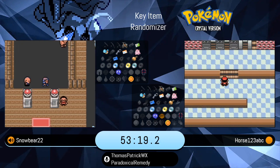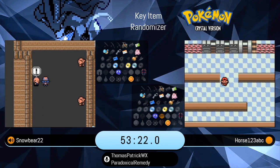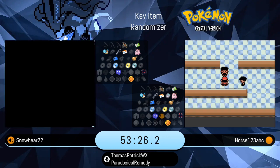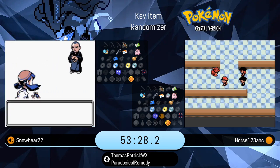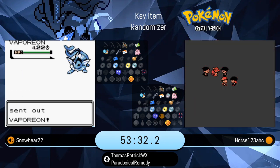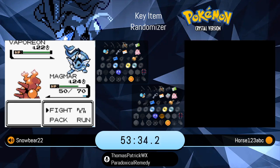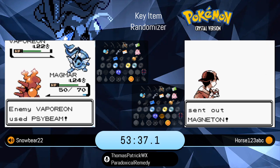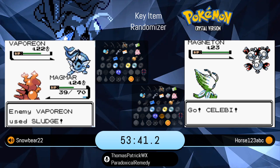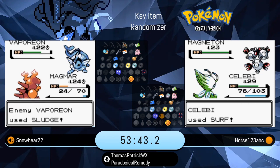I do like Sandslash — 100 attack, 110 defense. Thankfully I at least had the Dig TM, so I could give it STAB Dig. It had an okay moveset, but I did get bodied when I got to Red. I think I was racing Keys in that race, got all the way to Red, and Red had some serious ice moves ready and waiting, so that was a ROM I couldn't finish.